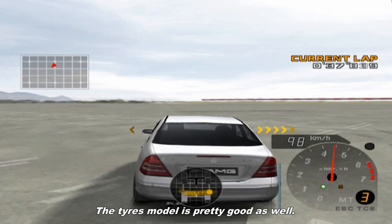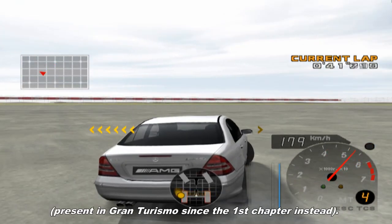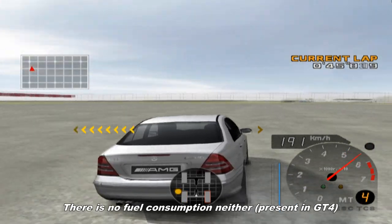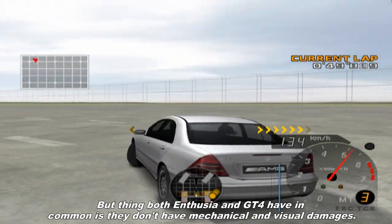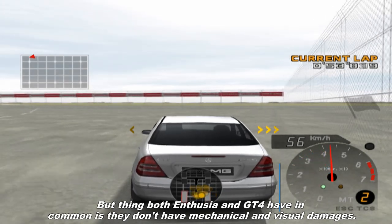The tire model is pretty good as well, but the biggest lack is there is no tire wear — present in Gran Turismo since the first chapter. There is no fuel consumption either, which is present in Gran Turismo 4. And the thing Enthusia and Gran Turismo 4 have in common is they both lack mechanical and visual damage.